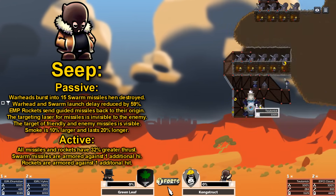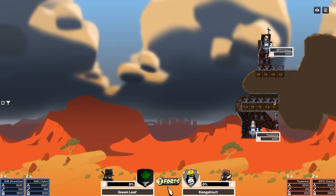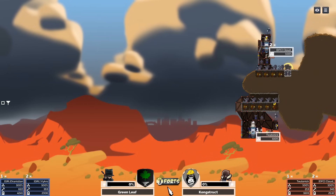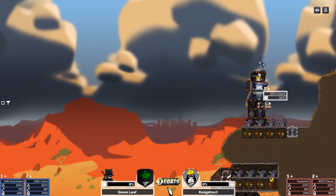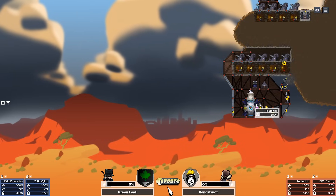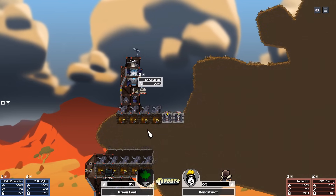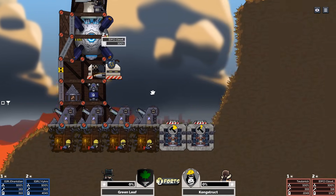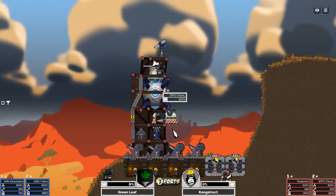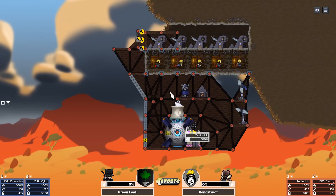They're facing off against their opponents — it's team construct playing as the seep commander. You know what that means: we're gonna see a workshop and some missiles. That's right, Teutonic and Cloud are playing with one of the more aggressive commanders. It looks like they're going with one player rushing nukes while the other player rushes support. Cloud is going with the double swarm missile launchers already placed and is placing down an upgrade center.